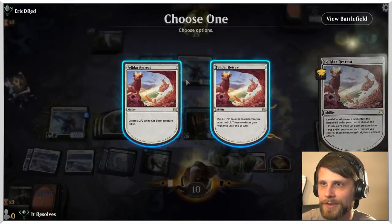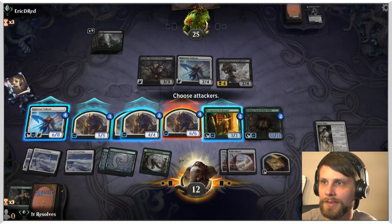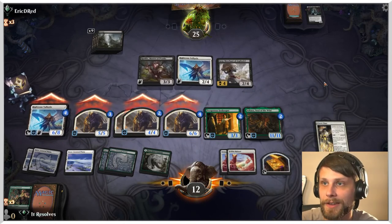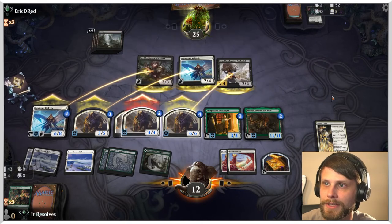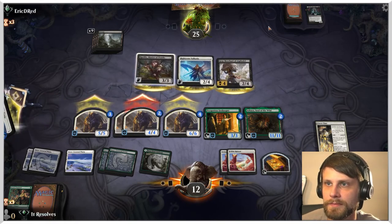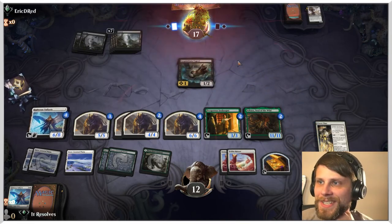So most everything is going to be going in — let's do it. They all have vigilance except this one we're not attacking with. This is going to get them out of Righteous Valkyrie range theoretically, which is huge. They do have graveyard interaction so I'm assuming they can bring some stuff back. But they are in a position where blocking is pretty crucial. We might still be in this game. What a game.